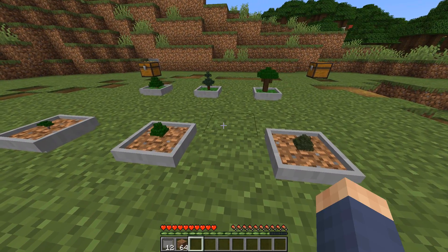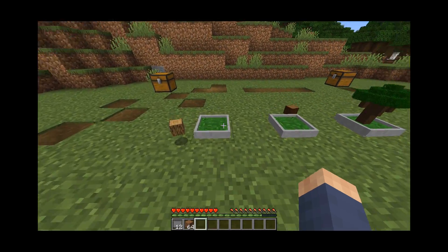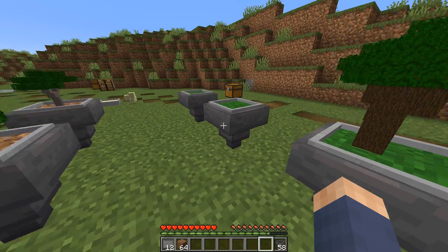These pots aren't great on their own, but by placing a lot of them you can very quickly get a lot of good resources. Save the trees! To help automate this process you can place a hopper onto the bonsai pot and the pot will start placing its wood into the hopper.